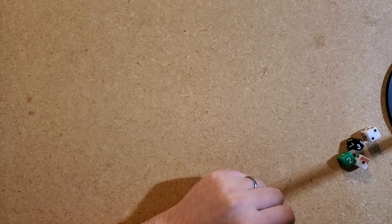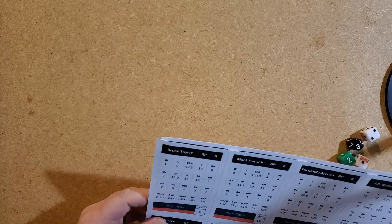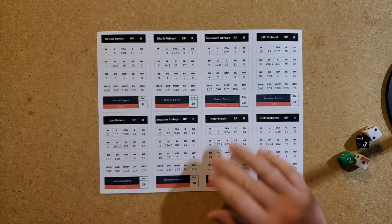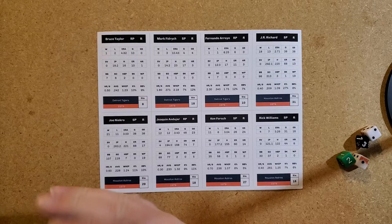This is a project I've been working on for a couple of weeks, and I think it's just about ready. Let me show you the cards first. Here's a sample of the pitcher cards — this is obviously the Astros, and then the tail end of the Tigers. You can see Mark Fidrych on here.